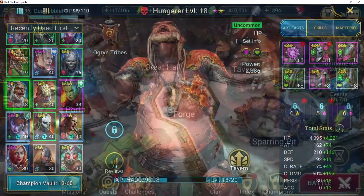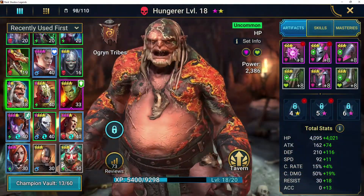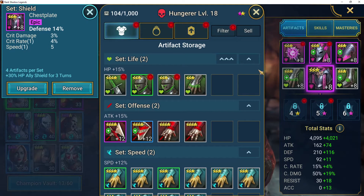We were talking about the equipment here, and as you can see, the shield set — I was going to give you an example of why you would do this. On this shield set, it gives you a 30% hit point ally shield for three turns. And as you can see, Hunger has about 8,000 HP, so roughly he's going to get a 2,400 point shield to all allies, including himself.